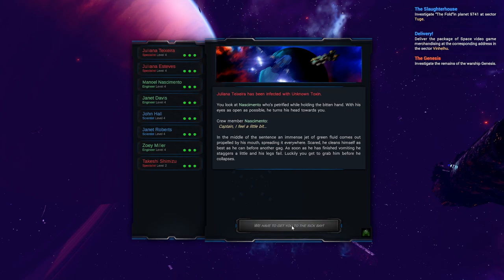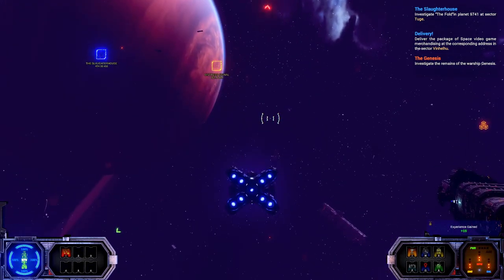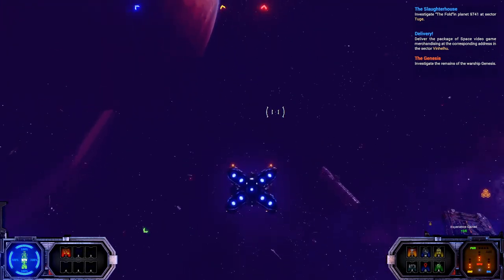Certain pieces of equipment and ship models come with skills that can be activated on a cooldown. These skills are generally short, high-impact abilities that provide instant gratification. The only problem with the skills is they are not always visually obvious. For example, the nuke will give a giant explosion eventually, but it's nearly impossible to visually confirm the launch or see where it's traveling.